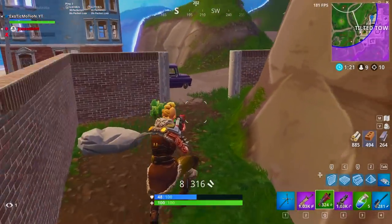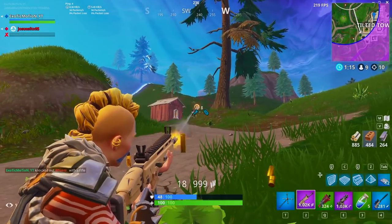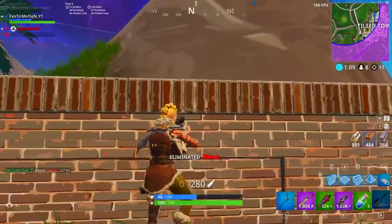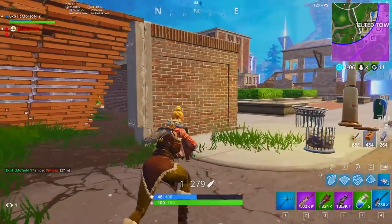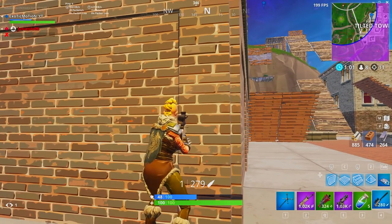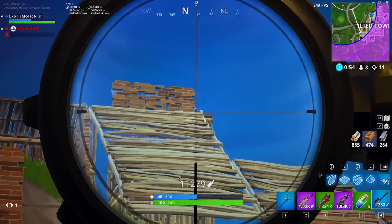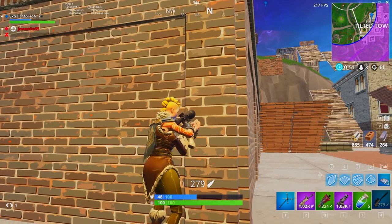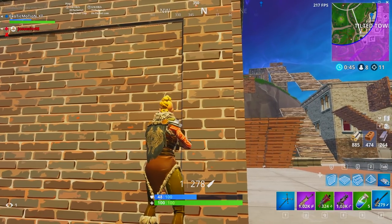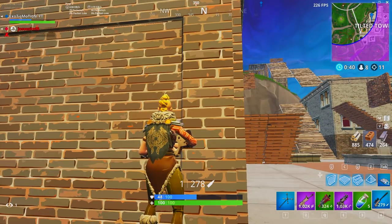Now we're covering the top 10 situation. I saw this guy bailing from a fight so I knocked him quick. Instead of thirsting him right away I waited for his teammate - the teammate wasn't there, so I thirsted him so he couldn't get picked up. Now I'm ready around this corner. In a top 10 situation a lot of people are going to be better than the noobs you see early game, so I'm sitting back a little, waiting for them to push me. When they get aggressive I'll third-person peek and kill them while they're running up.